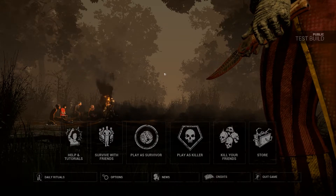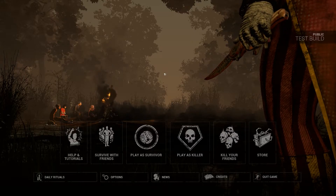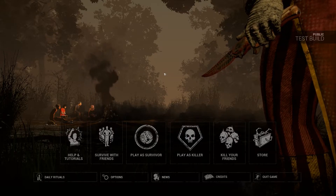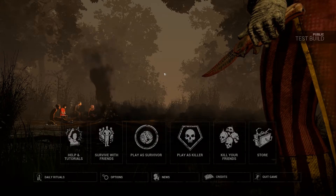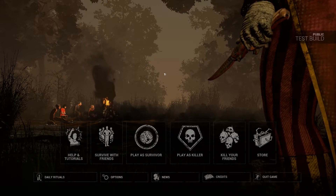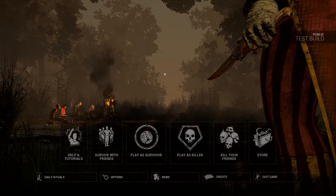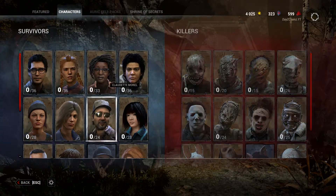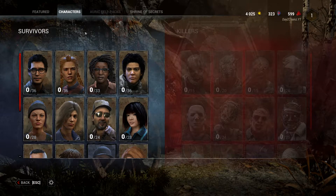In this video there won't be gameplay. I'm strictly going to be going through the survivor cosmetics, because they've also added the Dead by Daylight store, which includes a hell of a lot of cosmetics for the non-licensed survivors and killers. We'll have to wait for licensed cosmetics if it even becomes a thing — depends on what sort of deal they can strike. Remember, we're only doing survivors in this one; we'll probably do a killer one as well. This is my first time on the public test build so let's get right into it.